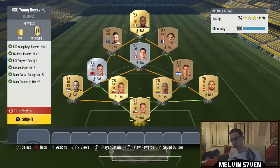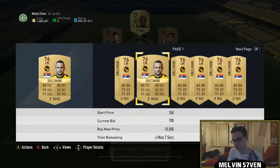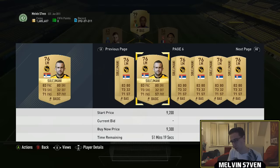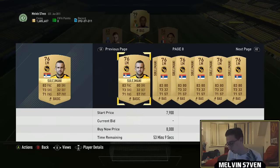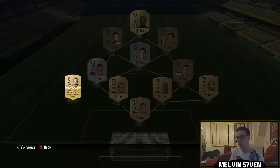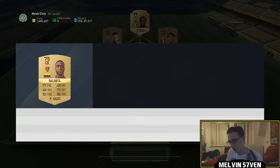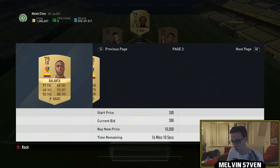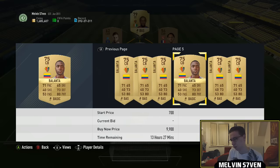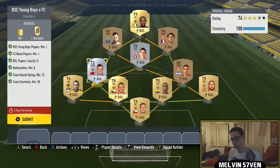The most expensive one is because of one particular player — the Young Boys player. I luckily had him in my club, but I sniped one for just over 5k and sold him for 7.5k instantly. He's currently going for around 5.5k, which is a bit of an annoyance. The Basel players I've got loads of in this team because they're not going for too much — there are a lot of gold Basel players. This guy doesn't have too many buy nows, though no one's really bidding on him either at 3.7k. Dumbia is easy — under 1,000 for him.